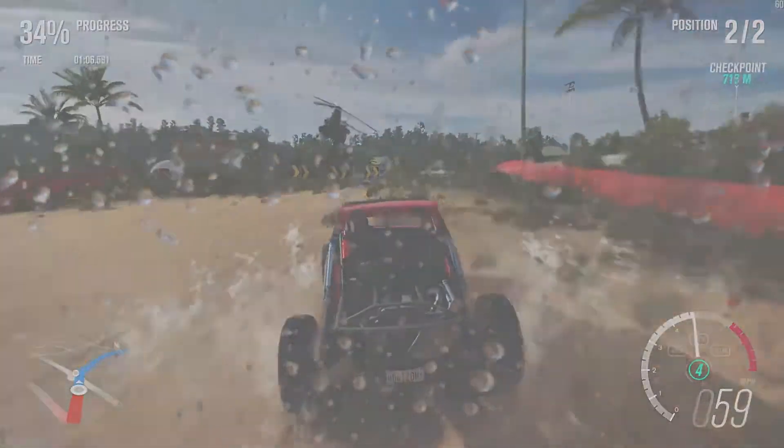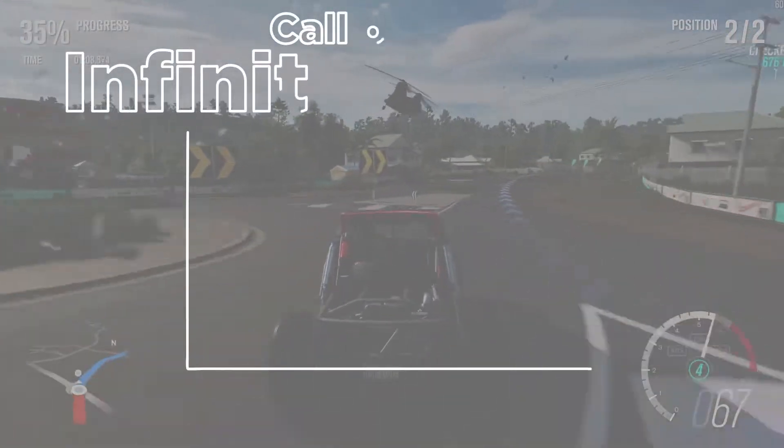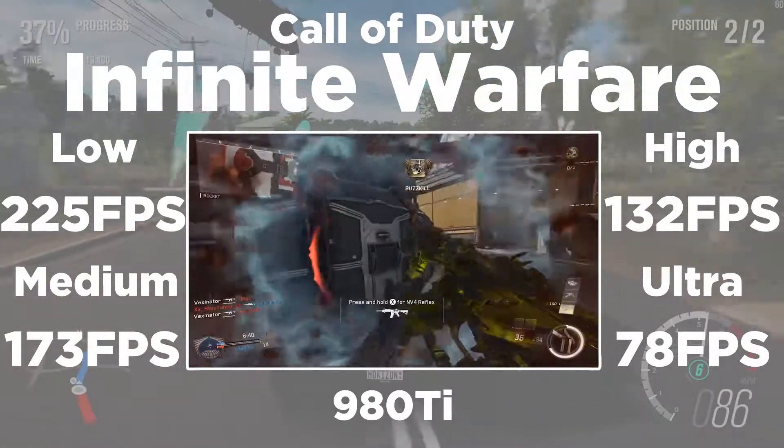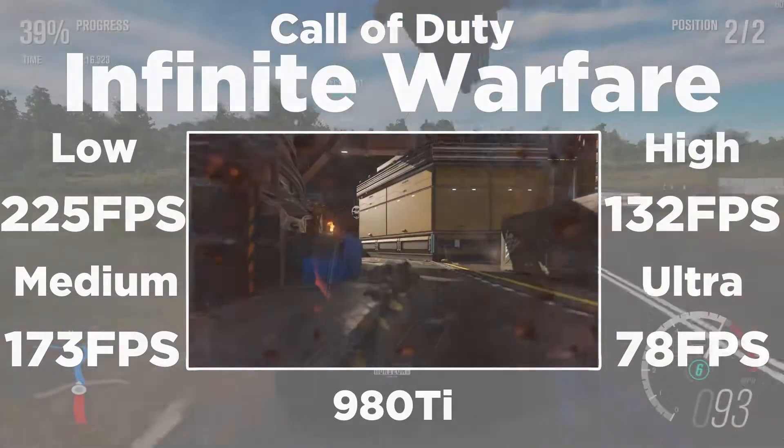And finally, the GTX 980 Ti achieved 225 FPS on low settings, 173 FPS on medium settings, 132 FPS on high settings, and 78 FPS on ultra settings.